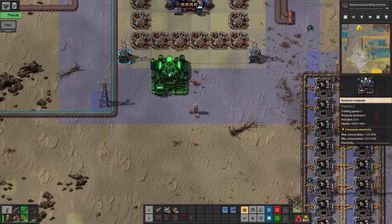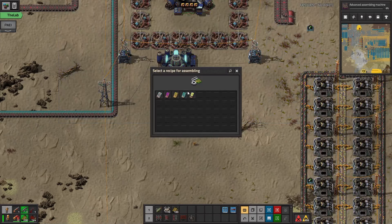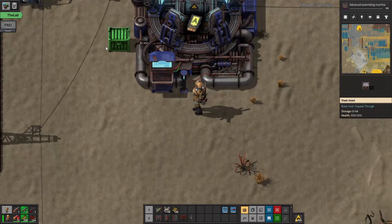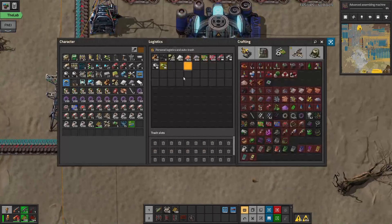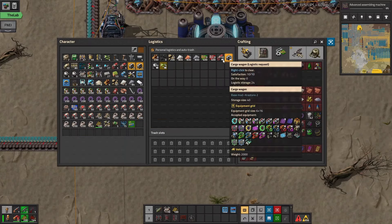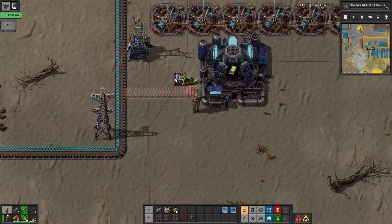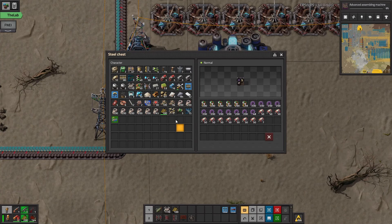Maybe more, but I want to see what else I can do here. For now I'm just going to throw down an advanced assembler to at least get advanced tech card production up and running. It's not going to be a massive amount but it will work. So the components needed are lithium sulfur batteries, immersion gear wheels, electric engine units, and blank tech cards.